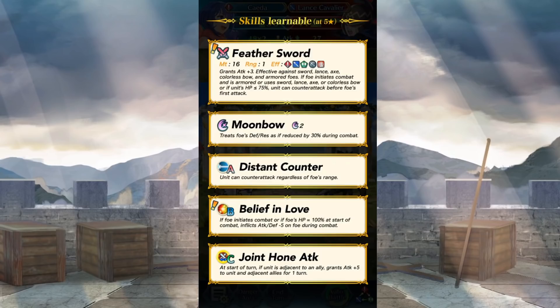Shida's weapon grants plus 3 attack, but is also effective against sword, lance, axe, colorless bow, and armored foes, meaning she will get bonus damage on any of those — which is quite a lot of the roster currently in the game. Add to the fact that if the foe initiates combat and happens to be any of those unit types, or if she is below 75% health, she can counterattack before the foe's first attack. That weapon does not mean love — that weapon is a terrifying monstrosity.